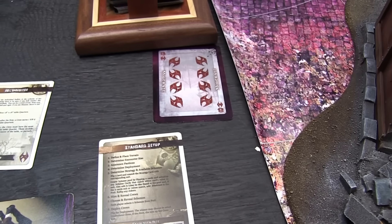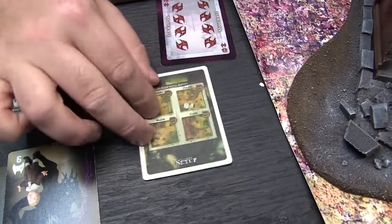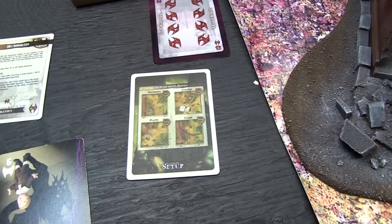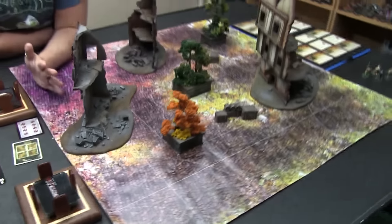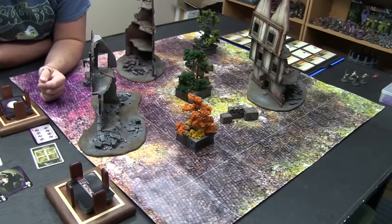It's going to be an eight in the deployment style, which means we are doing corner deployment — a 12-inch bubble behind this white line right here. The Mats by Mars has all of the different measurements marked for all the different things in the game, so we'll know exactly where to deploy.